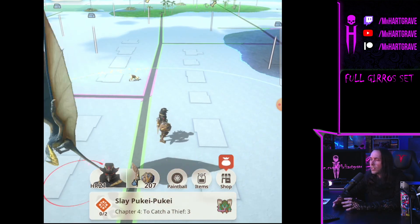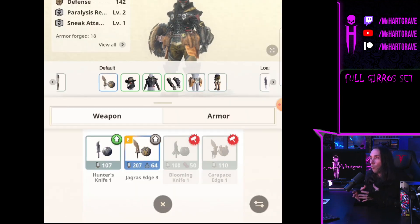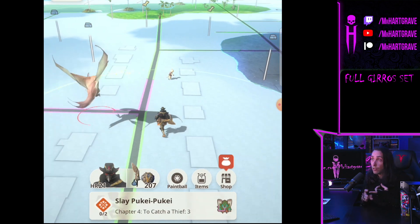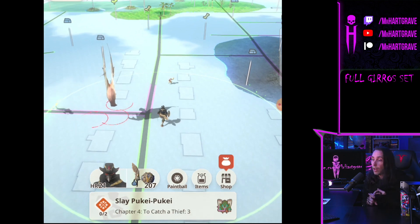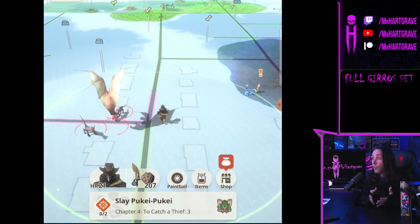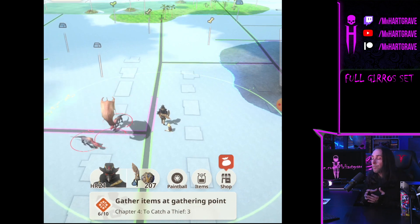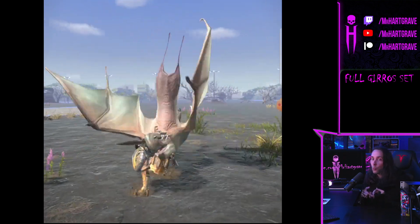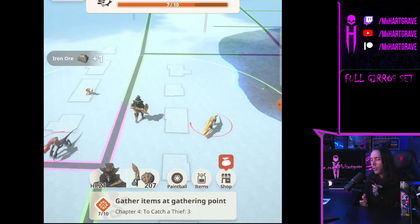The Gyros set is the first set of armor you really want to complete. You can grab as many armor sets as you want, but right now the only weapon worth working on is the Jagras Edge — all the way. If you see a Jagras, kill it. We're going to be increasing that Jagras Edge to extreme levels. I'm going to prioritize any Jagras I encounter during this hunt.